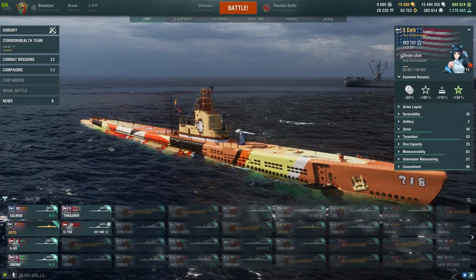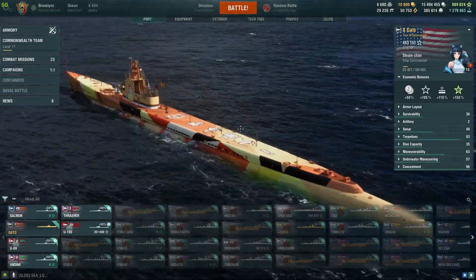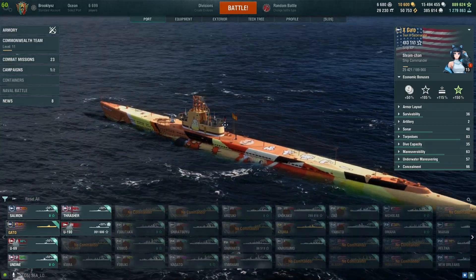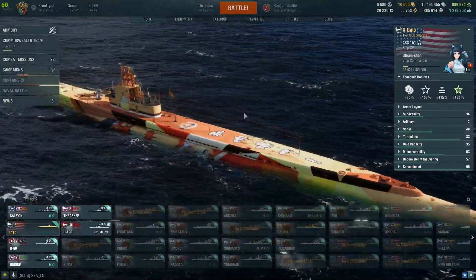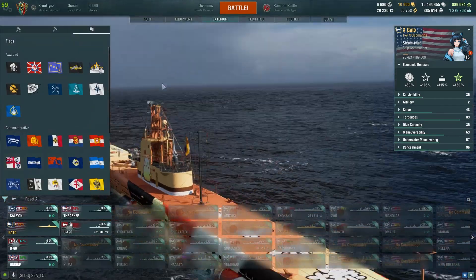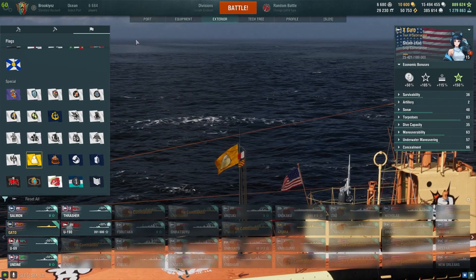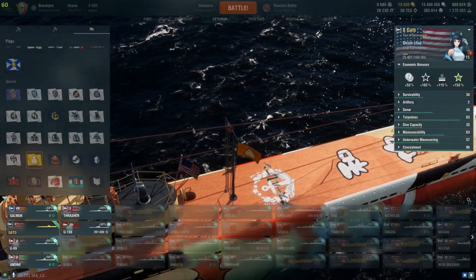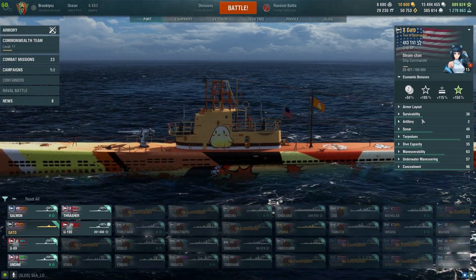I'm using the Gato, and this is a modded skin — it's not part of Wargaming. I got this from Aslain, so download his mod to get the skin. It matches with my flag — the Manjuu flag, I think that's what it is. Yeah, special flag. Pretty cool that they have a skin for the submarine of Manjuu.